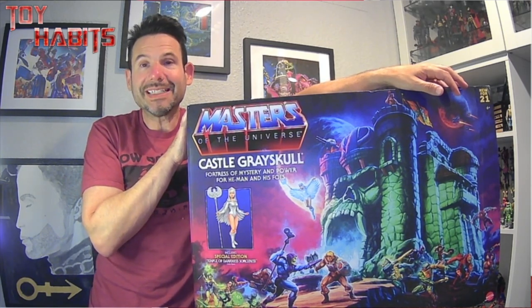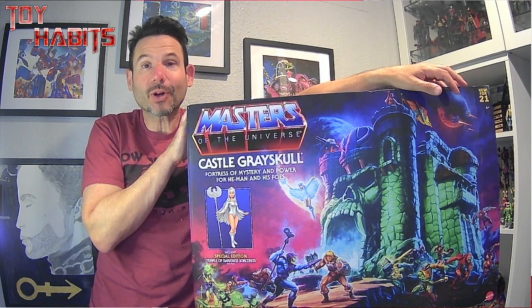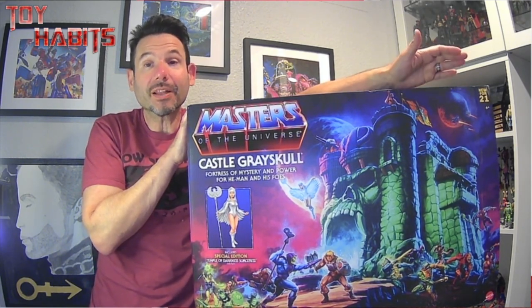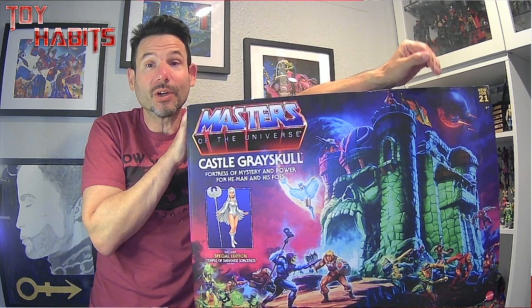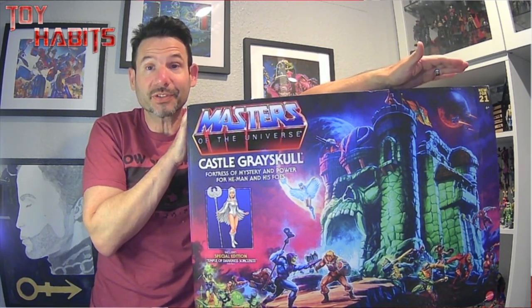Today on Toy Habits, we will be taking a detailed look at Castle Greyskull, the target of numerous attacks by Skeletor, Hordak, and the Snake Men, all of whom believe that the secrets inside will allow them to conquer Eternia and become the ultimate Masters of the Universe.